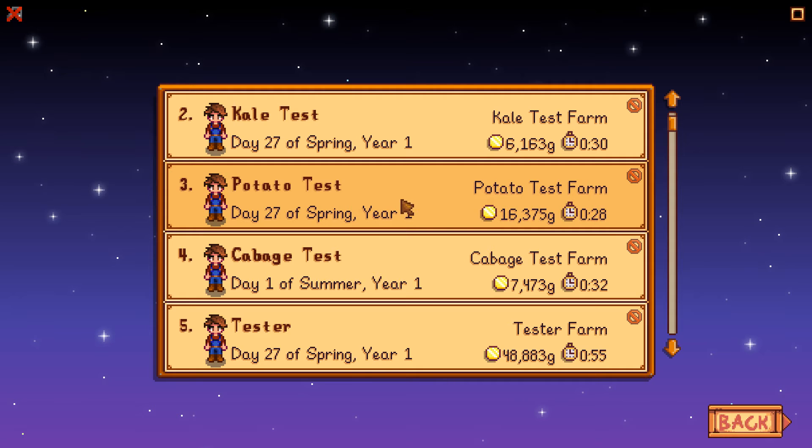Potatoes came in second with 16,375 gold. The first-spring limitation gets you here — you can't start out with that many seeds because you don't have much money. If you had money at the beginning of spring, these calculations would be completely different. But just for your first spring, potatoes came in second.